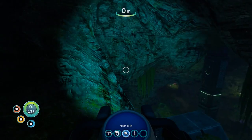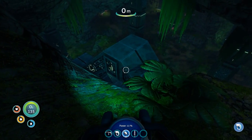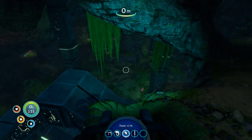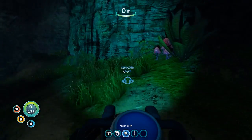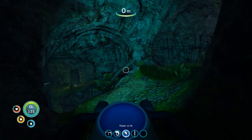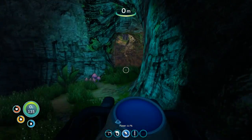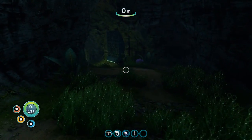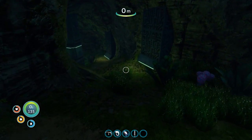Hey everybody, it's BC here and welcome to another episode of Subnautica. I'm still on the island here, checking out trying to find my way back to the Seamoth, and came across here. I do know that this is some sort of alien gate and that's what the purple tablet I have is all about — that's about all I really know. But since we're here, let's do a little bit of investigating.